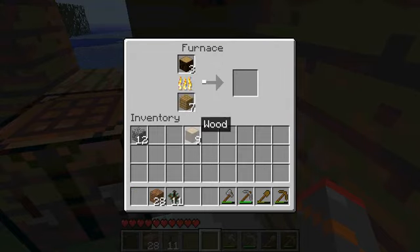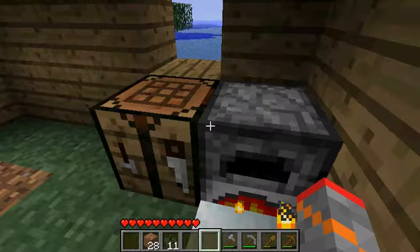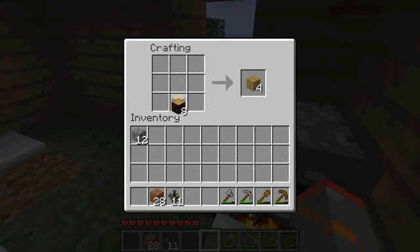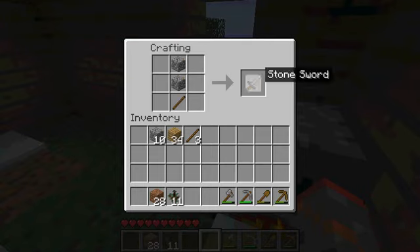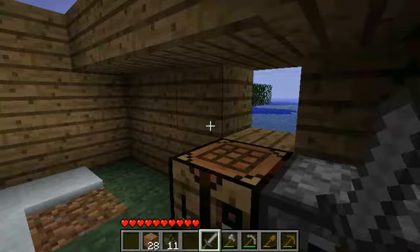Another thing you'll want is a sword. You make that with sticks as the handle and two cobblestone going up. You can also make a wooden sword but it's considerably weaker — I would not recommend a wooden sword. It looks like the sun is going down.